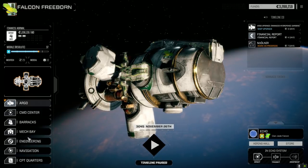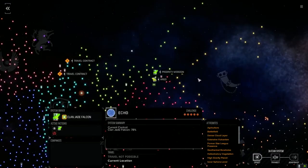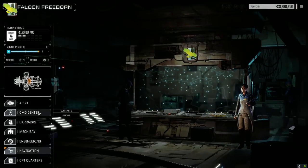We're going to pull off one mission here. If we have a look at the star map, looks like Lana Conning — the planet we were at before that we flipped — has flipped back to Draconis Combine control. We're sitting here right now at Jade Falcon control 78, no Carita control here which is fine. We're going to hop back over there for the second mission, but right now we're just going to take a mission on this planet.